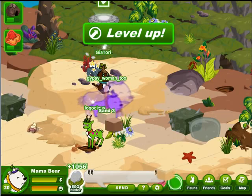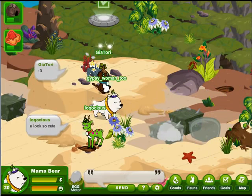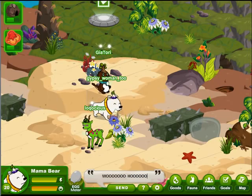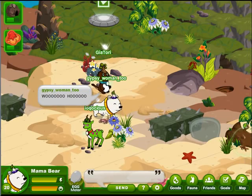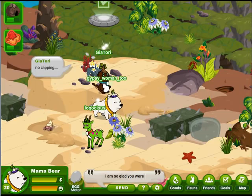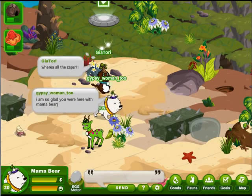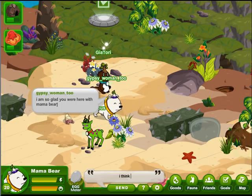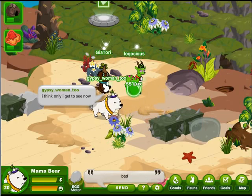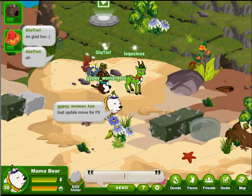Level up! Get those signs out of the way so we can see what's happening — whoa! Well, dear viewer, we certainly saw that one, didn't we? Woo-hoo! Gia Tori says no zapping though. I'm glad you guys were here, but that makes it sound like — yeah, where are all the zaps? I'd heard a rumor that Fauna Sphere had gotten rid of the zapping, at least so that other people could see it. Now I think I'm the only one that gets to see it.